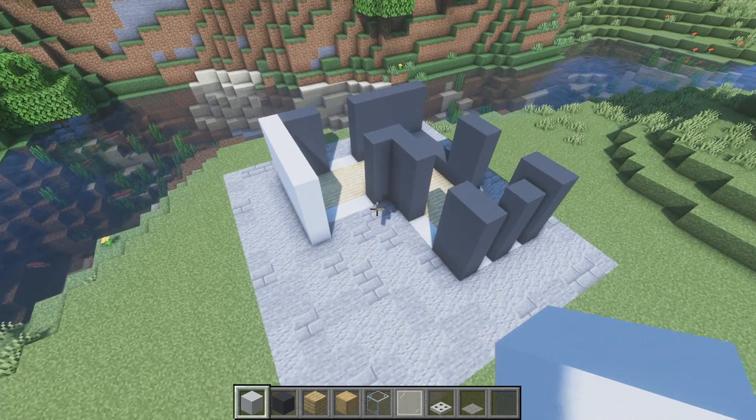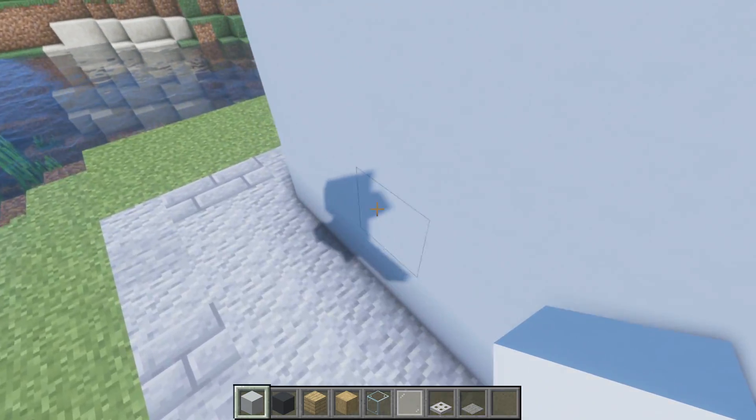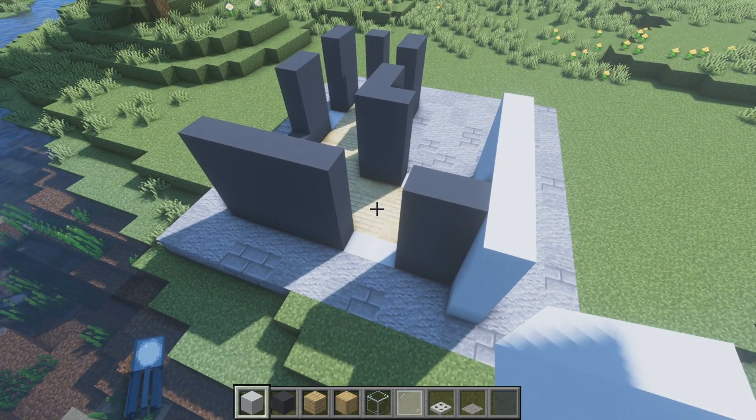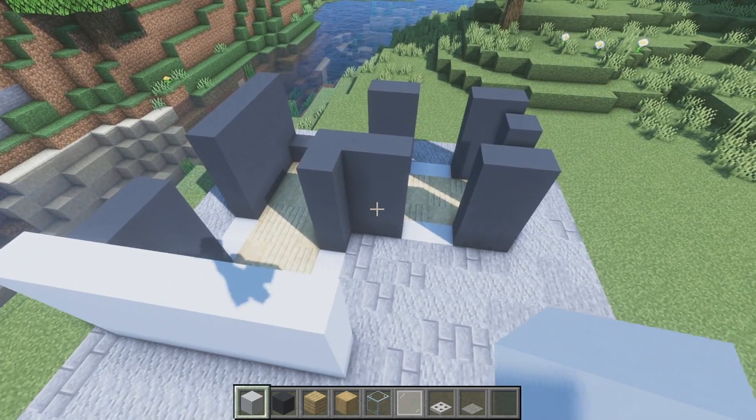Let's bring these all up to four blocks in height. And let's do this with the white concrete wall at the back also. Now it doesn't look like too much now, but it will. I'm thinking if this one is one block out this way, then on the back it should also be another block out — so we place one, two, three, and four to make it matchy matchy on both sides.